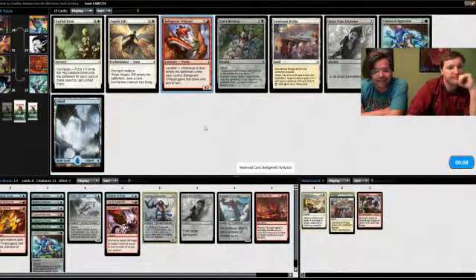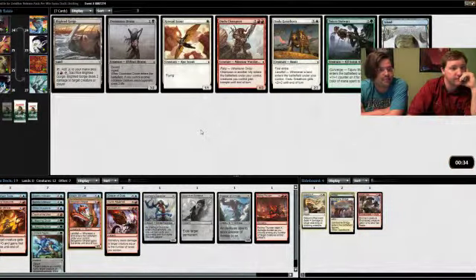So we have forced our way into blue-red processors. How annoying — everybody is forcing green. I want to redraft this one — it sucked. The deck still might be okay; everybody wanted to force just like me.